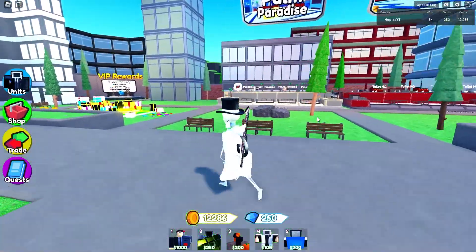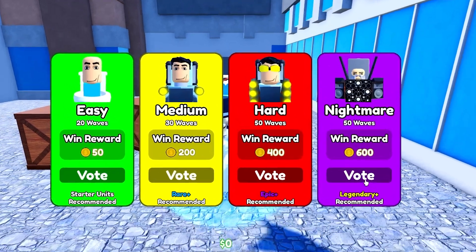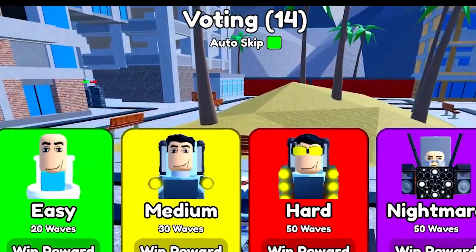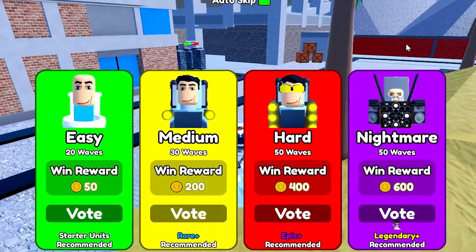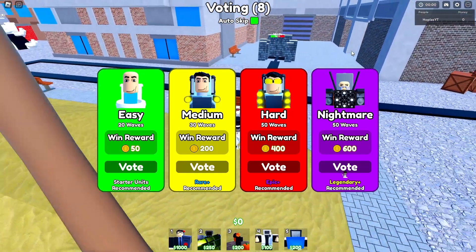So most people when they used to do my old strategy, they would wander on over to Palm Paradise and jump on in. Once you jump in, you vote for legendary and put on auto skip and you don't place down a single unit. I mean, you can if you want, if you want to go to a little bit deeper of a wave, but you can legitimately fully AFK this if you want to.